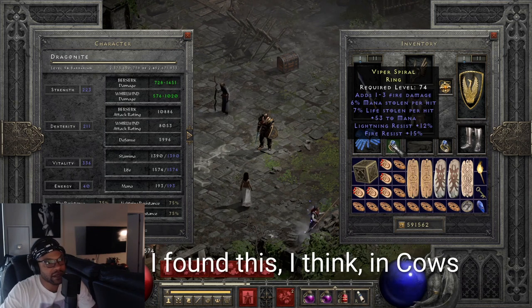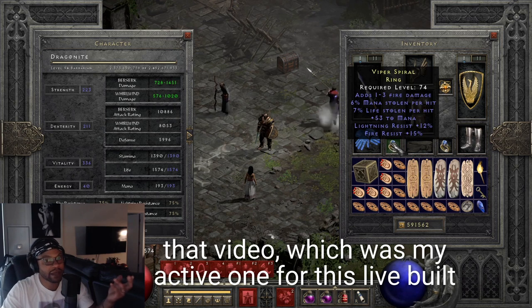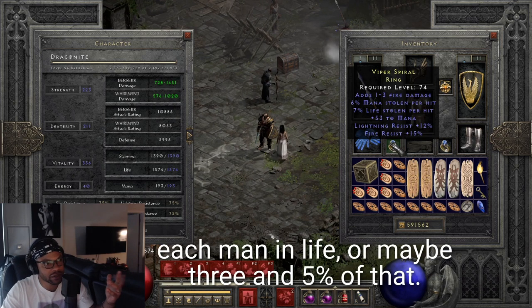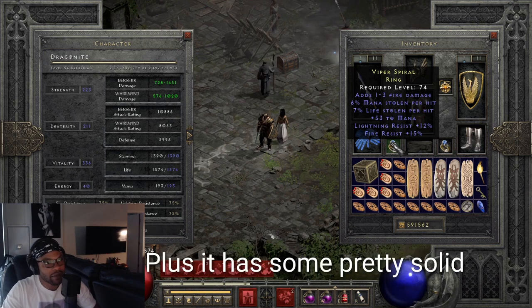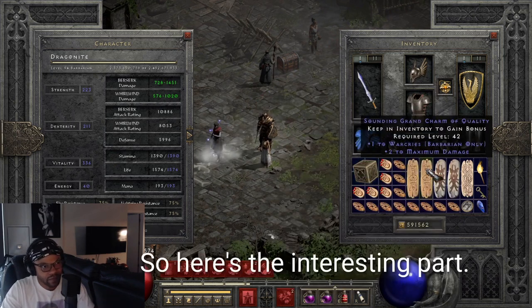I found an upgrade yesterday - I think in Cows. My old ring, which was my active one for this build, was only about two and three percent dual leech, or maybe three and five. This new one is six and seven, plus it has some pretty solid resistances on it. We also take Laying of Hands - that's standard.